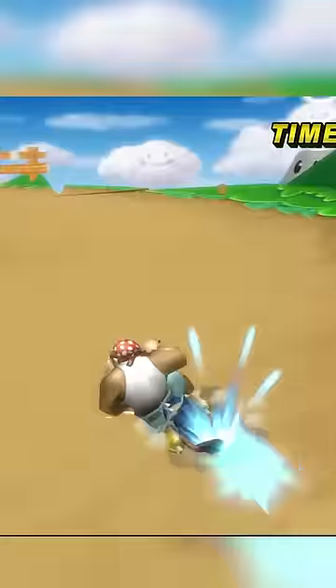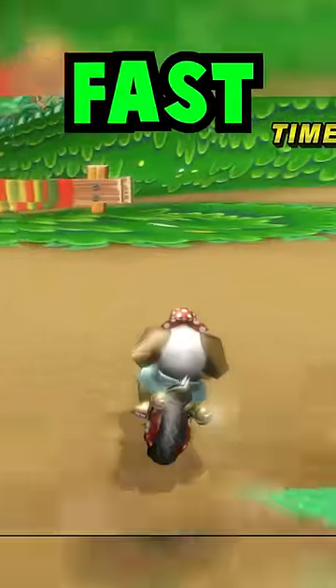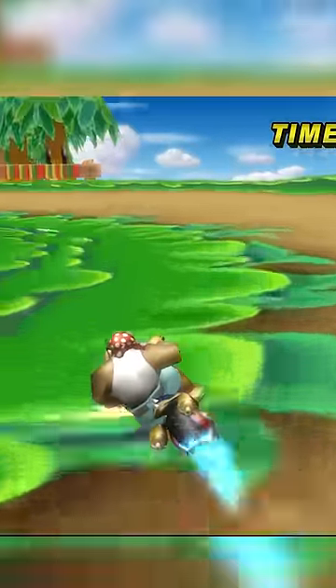DK Mountain glitch is extremely hard and not reliable. The real key to the track is learning how to do the gap cut fast. The shortcut actually starts on the corner prior — release your main turbo into the grass easy slope.